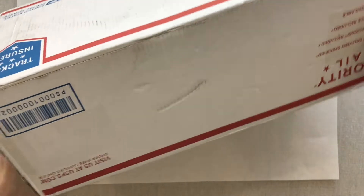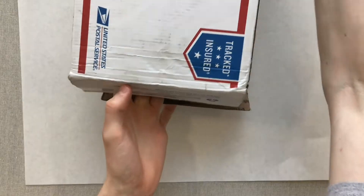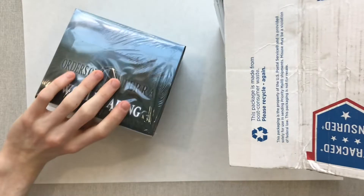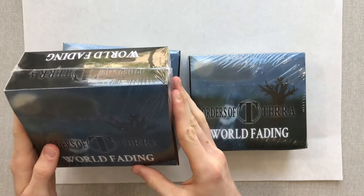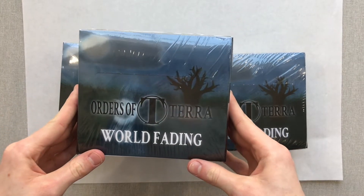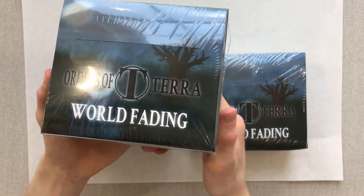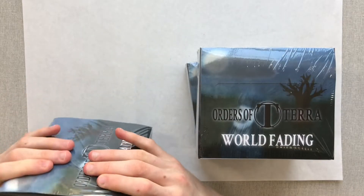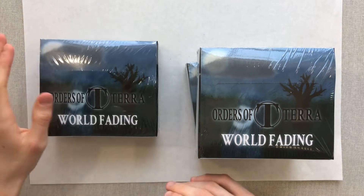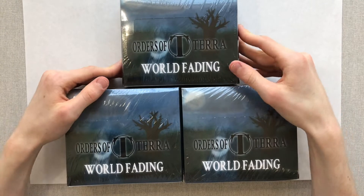Just stalling a bit for time while I figure out how to get this box open. And boom — I just saw the first peek. We're gonna dump this out. And here they are. Three boxes of Orders of Terra World Fading. There have been a lot of blood, sweat, and tears that have gone into this set. The shrink wrap looks absolutely superb.